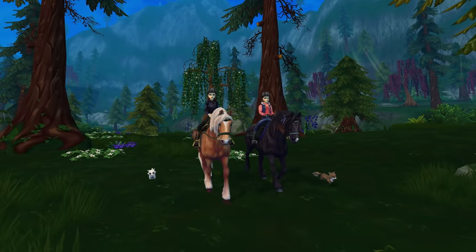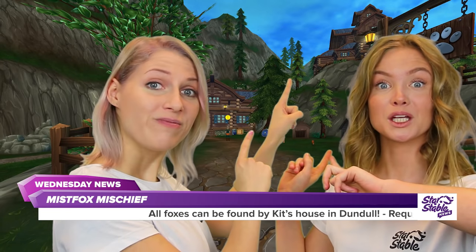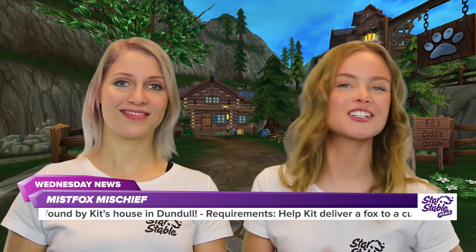Which means you can keep them in your saddle bag as well as have them running beside you on the ground. All of the Mist Foxes are available at Kit's house in Dundle. To be able to get yourself a Mist Fox, you must have done the quest where you help Kit deliver a snuggly fox to one of the customers.